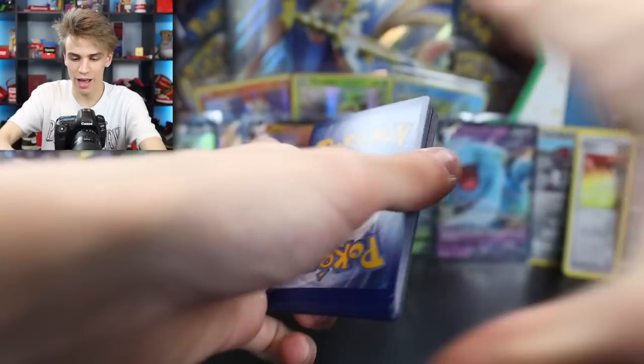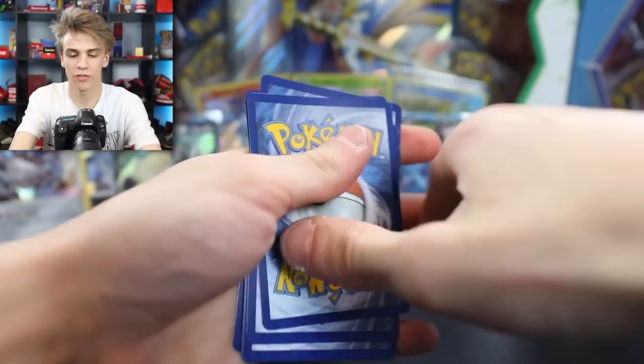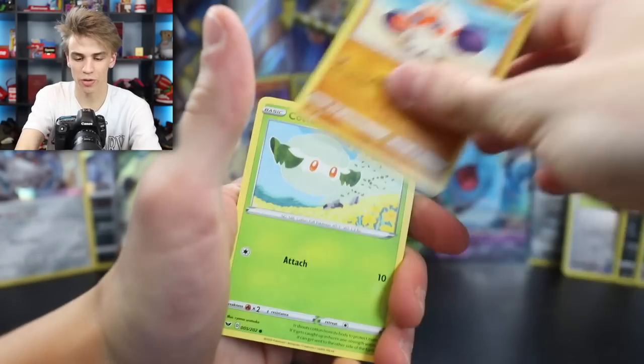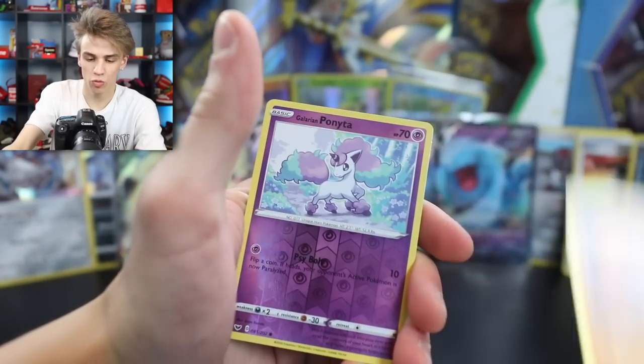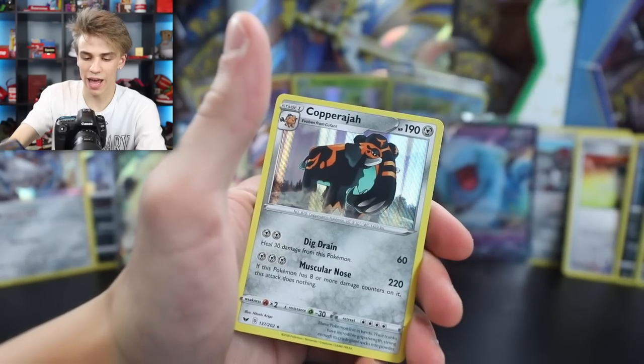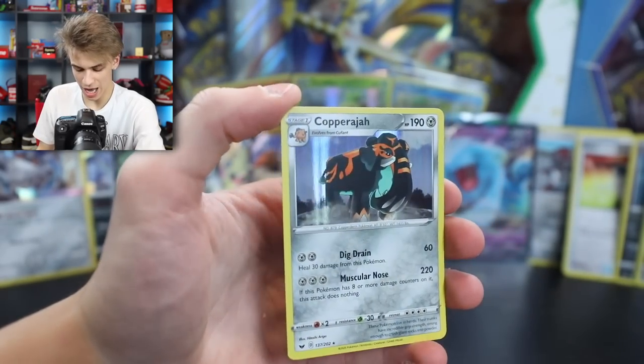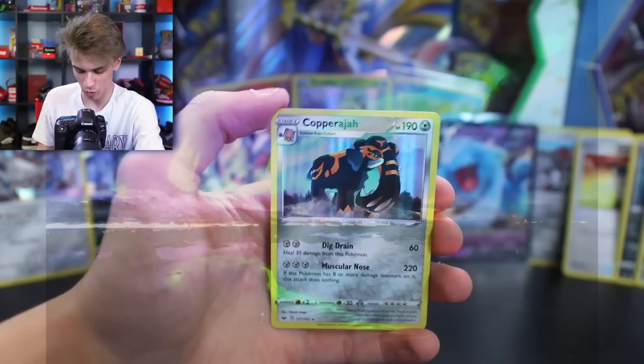Three to the front, fire energy. Lucky Egg, Dugtrio, Yamper, Clavopus, Cottonee, Choodle, Rhyhorn, Galarian Ponyta, and a Copperasia Holo. About time we got a Holo! That kind of looks like the Aurora Borealis - that is a beautiful Holo.